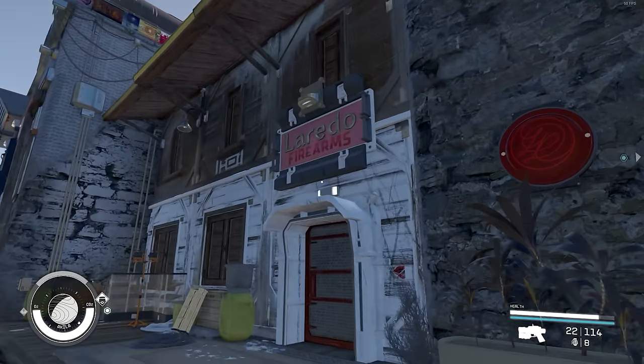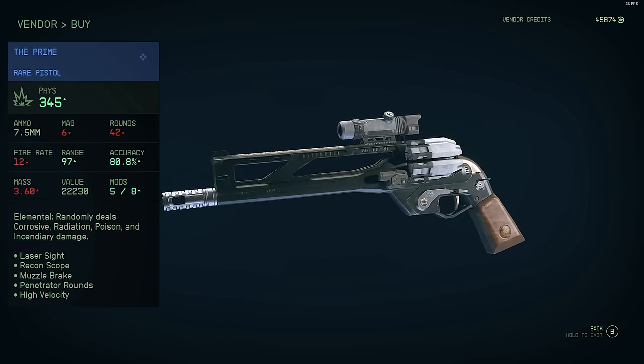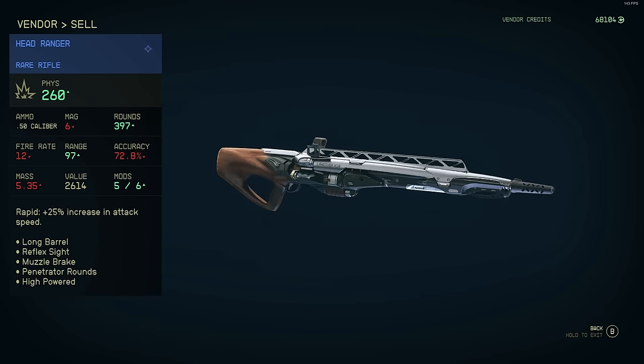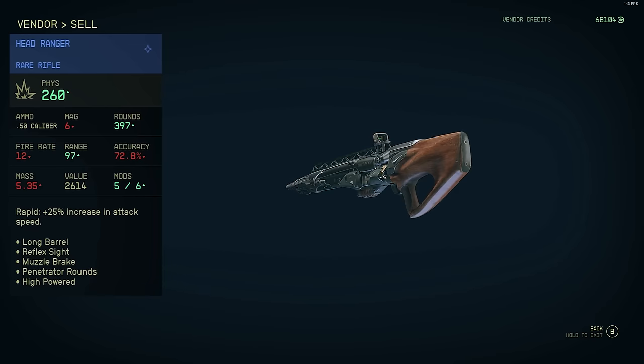The next two at Akila City are at Lurito Arms: the Prime Handgun and the Head Ranger Rifle. Nothing really special about these two, but I do like the Head Ranger because it is a faster-firing Lawgiver, and I really like that weapon in this game, so I appreciate having one that shoots faster.